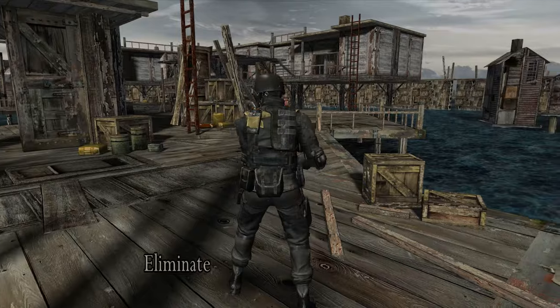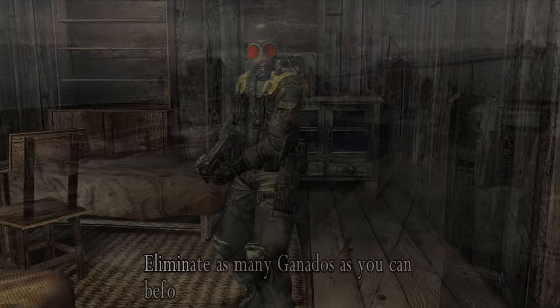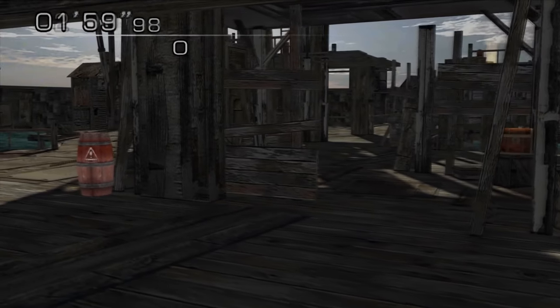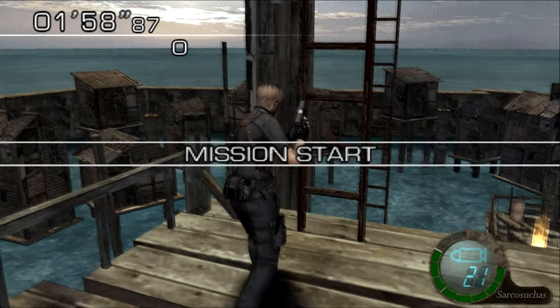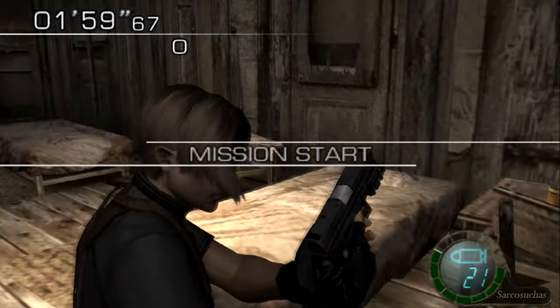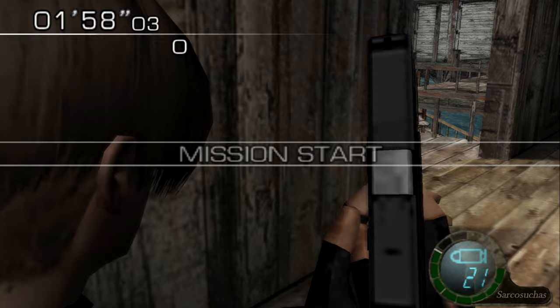Spawning is important. Though Salvador can be dealt with easily from any starting position, this guide will cover only two of them. The first will be the tower, in order to compare with my previous guides, and the second will be the inside spawn, as it's the best for the PS2 version.